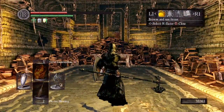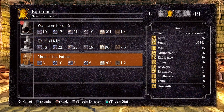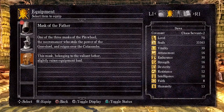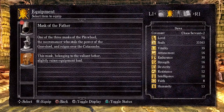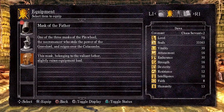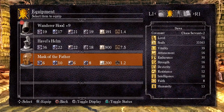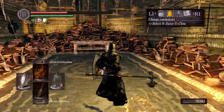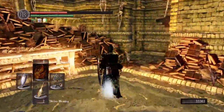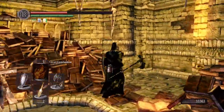Mask of the Father. I don't remember all these — what does that do? It has a special ability, right? One of the three masks of the Pinwheel, the Necromancer who stole the power of the Gravelord and reigns over the Catacombs. This mask, belonging to the Valiant Father, slightly raises equipment load. Okay, I probably won't be using that. So I know there's one that helps boost your endurance recovery. What is that, like a cleaver? Bone saw? Is this a thing?